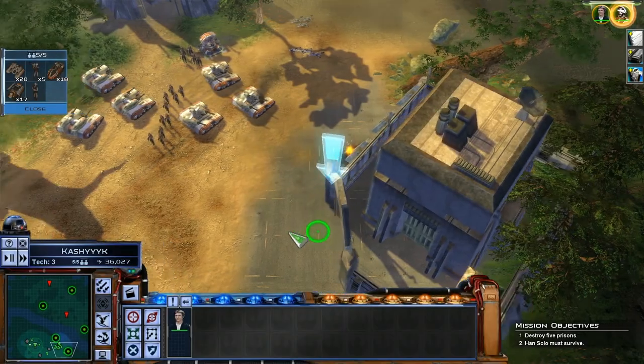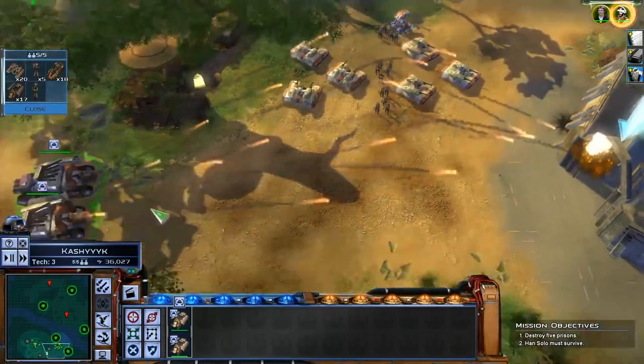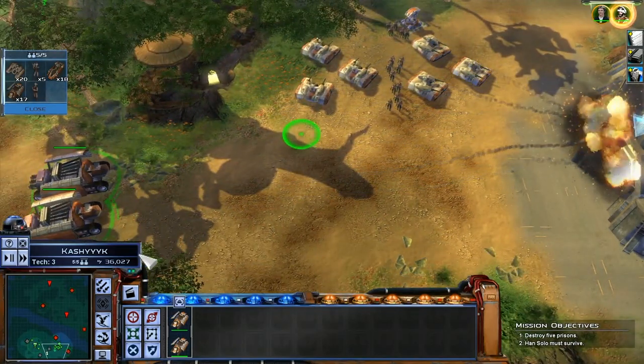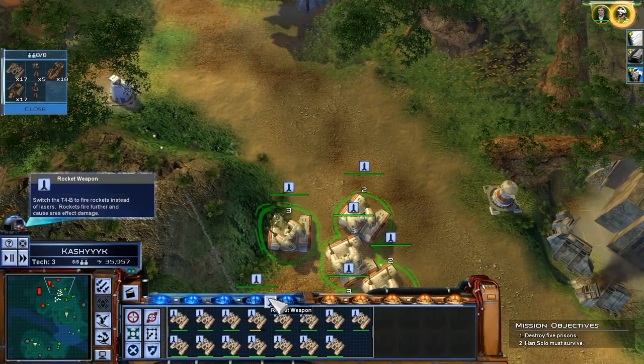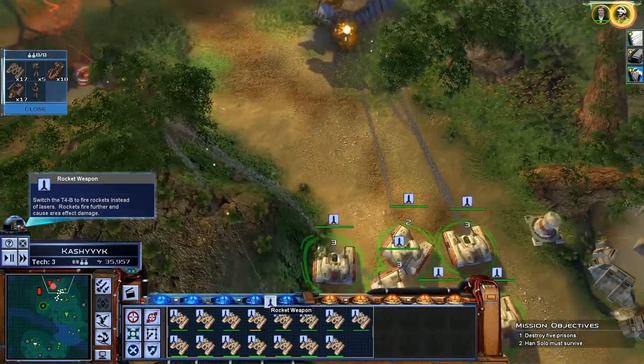Empire at War offers three ways to play. The storyline campaign follows a semi-open linear path where the given side must complete a number of mission objectives. Campaign missions build up the plot of Star Wars and eventually culminate in the Battle of Yavin.